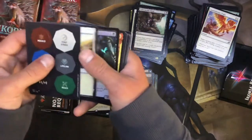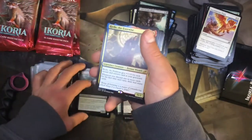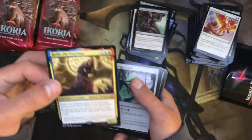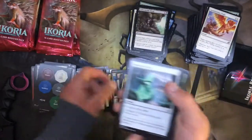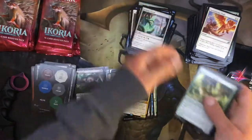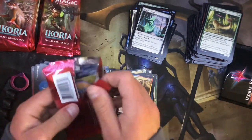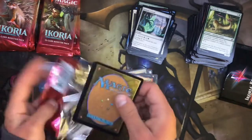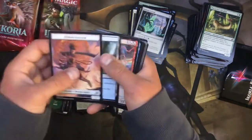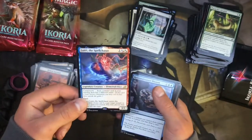Boot Nipper. We got Reidane the Everwise — there's another hugely popular Commander right now. I like these cycling crystals that tap for your three-color cards, because there's a lot of three-colored elementals and elemental cats in this set. Luttri the Spell Chaser — that's worth nothing.